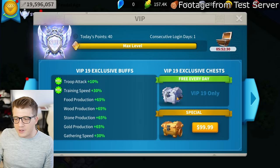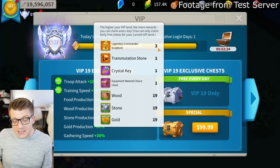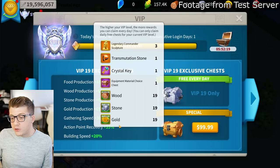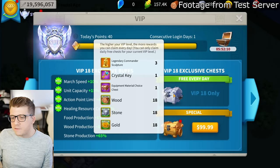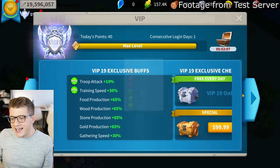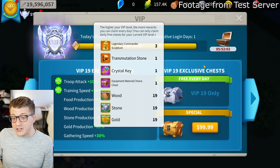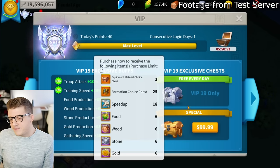For VIP 19 chests: still three legendary commander sculptures, but now 19 wood, stone, and gold every single day. They continue getting a single epic equipment material twist chest, one crystal key, and one transmutation stone. That transmutation stone every single day is actually really good - transmutation stones are very valuable. So if you're spending enough to reach VIP 19, this might be worth it.